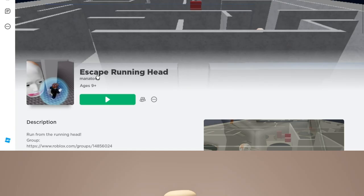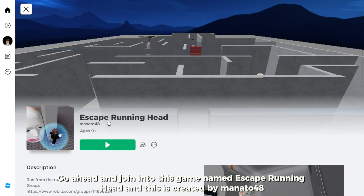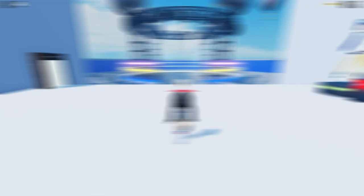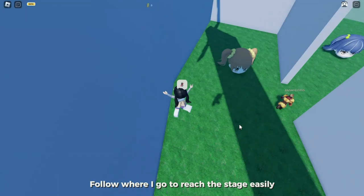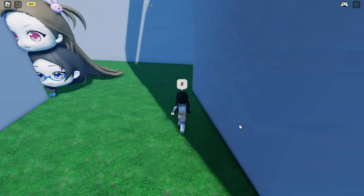Join Escape Running Head, created by Monado48. Once in game, you will see a portal called Special Stage — get in there. It will take you to a stage you need to finish or reach to obtain the item. Follow where I go to reach the stage easily. Always follow where the red is pointing — if you see one of these arrows, it means you're on the right path.